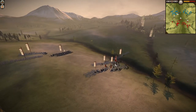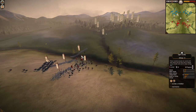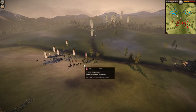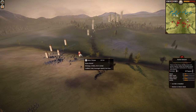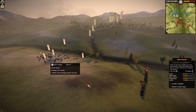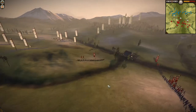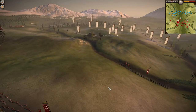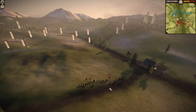Especially with light or yari cav — the thing you don't want to do is leave them in melee because their melee attack is four and defense is one. But a quick charge in is so effective. These guys lost almost 30 men, these guys lost almost 20. This unit is still just over three-quarter strength, so I'll take that trade any day, especially cost-wise.